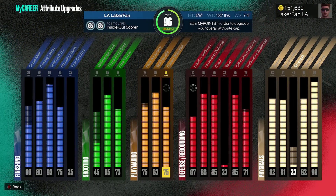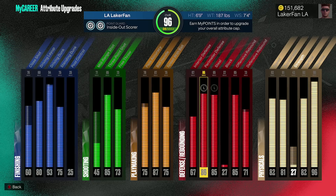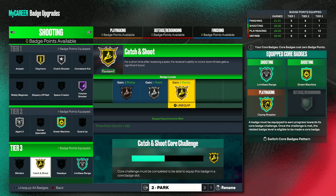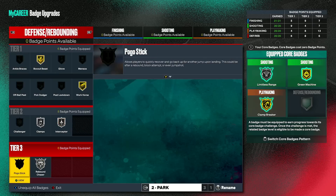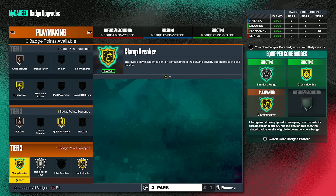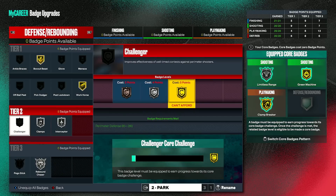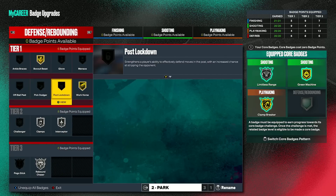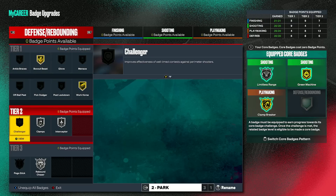A lot of people were hating on the block rating being super low — that's a whole different video I posted yesterday. But this is what we're looking at: 96 overall, 87 ball handle. I've got pretty much everything exactly where I need it and I'm just working on core badges. I still need to get Catch and Shoot core — that's been an absolute pain. Clamp Breaker was actually super easy; I just threw it to Hall of Fame and ran into people. I'm getting close to Rebound Chaser as well, which will help get Challenger on Gold.